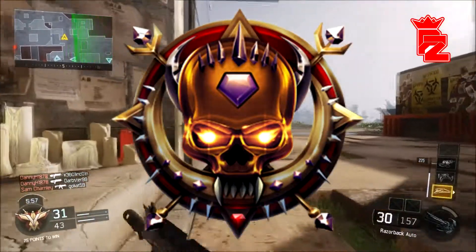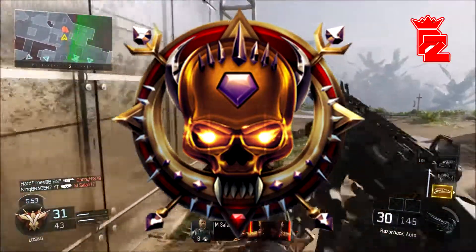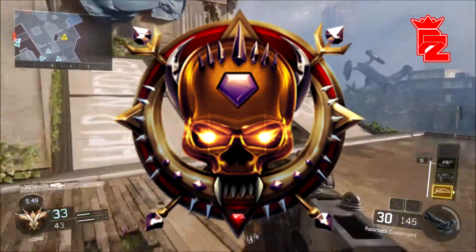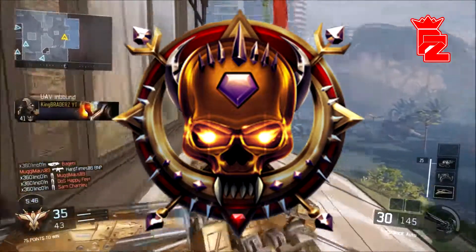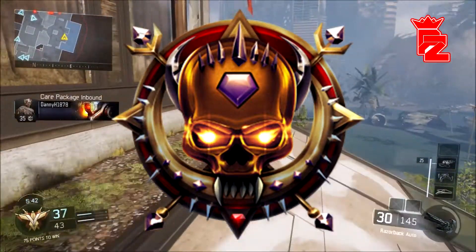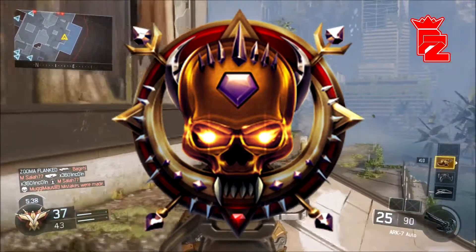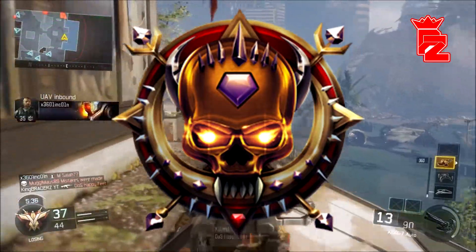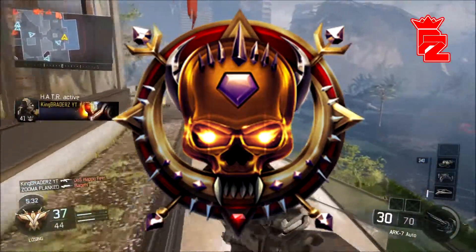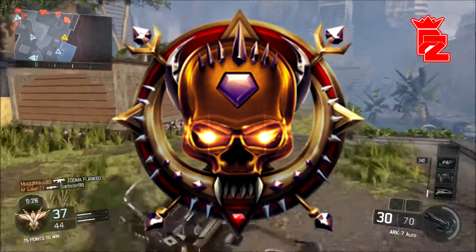Master Prestige. There are 11 prestiges in total — 10 normal and a Master Prestige, just like in Black Ops 2, with 55 levels in each prestige. The Master Prestige has got to look better than all the rest, and I think it does the job perfectly with the purple gem in the top middle of the skull. It's got that little gold theme we saw in the first and second prestige, with a circle and spikes. It just looks absolutely amazing.